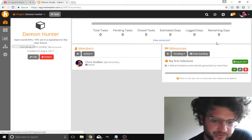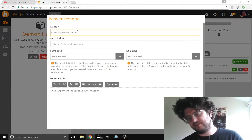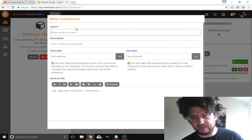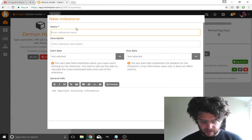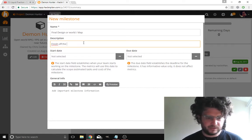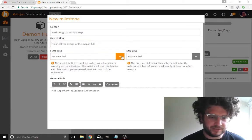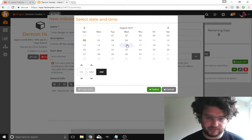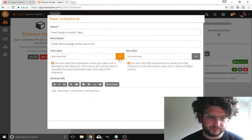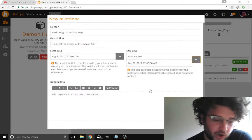Game design model is a very important tool. I'm still getting used to some of this, but let's just do the first milestone. Milestones help you define goals and give you a deadline for achieving them. So let's put 'final design of world slash map' — give yourself a week for that. Start date would be today and I want to try and get this finished by at least the 20th.